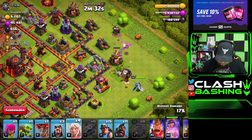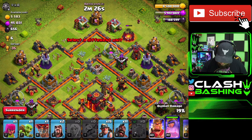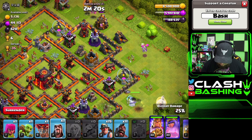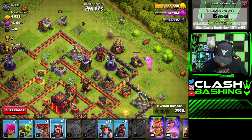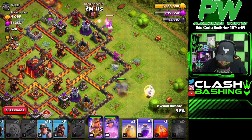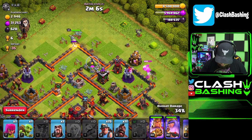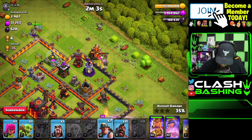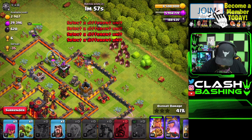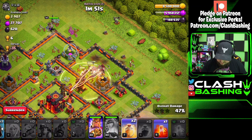A balloon to make sure the queen will be fine, then a wizard to take out that camp, and the king around the corner with another wizard. I'm bringing three heals and just one rage because we're not going to try to break the queen in — we're really just going to let her work around the base. Put a balloon in, then drop miners and hogs, letting the miners get out in front. Pop the queen's ability. Heal early since we don't have a Warden.